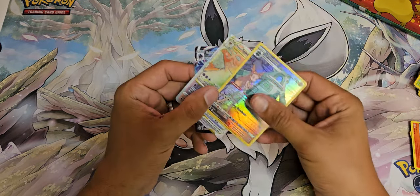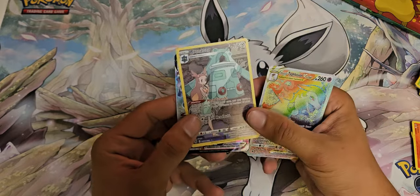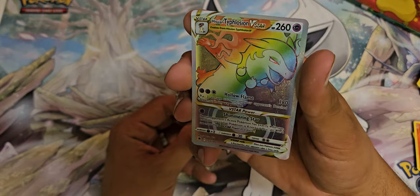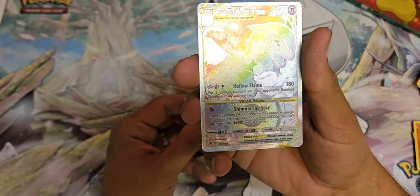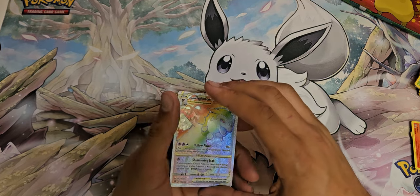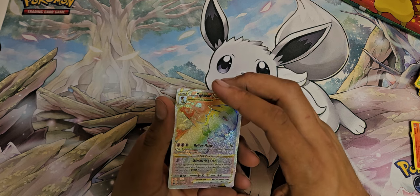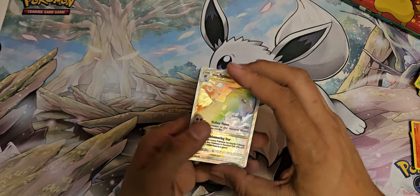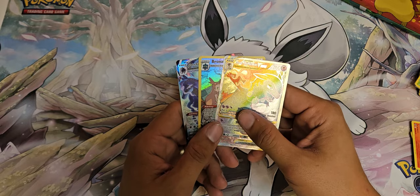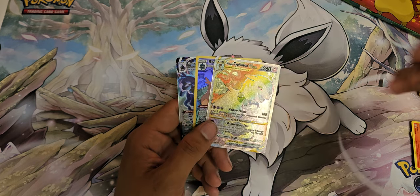So the only pulls today were from Astral Radiance: the Calyrex VMAX from the Trainer Gallery, the Bronzong from the Trainer Gallery, and the Typhlosion V-Star — the Rainbow. As always, thank you for watching. If you liked the video go ahead and leave a thumbs up and subscribe to the channel — it helps out. I post daily shorts trying to complete the Astral Radiance binder. One day I might do a binder update and show you what I got. Thanks for watching, I'll see you next time.